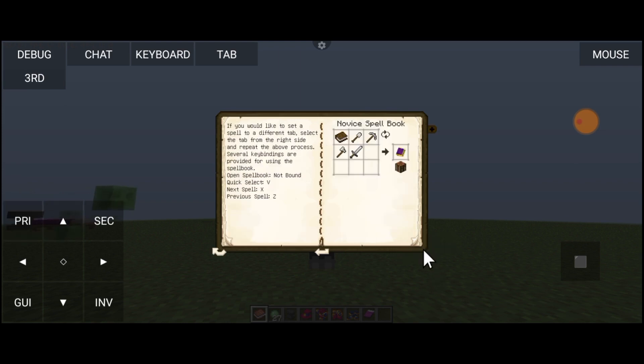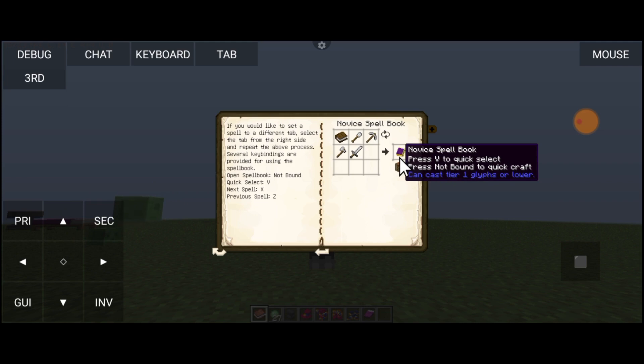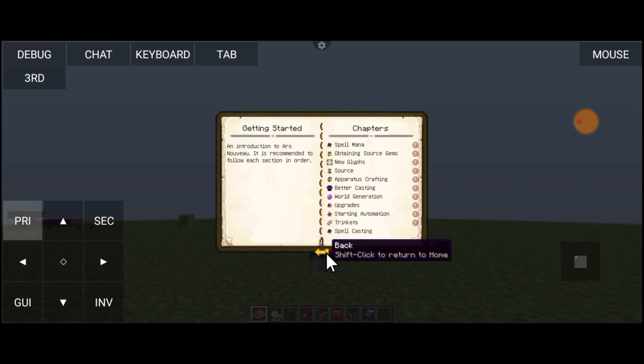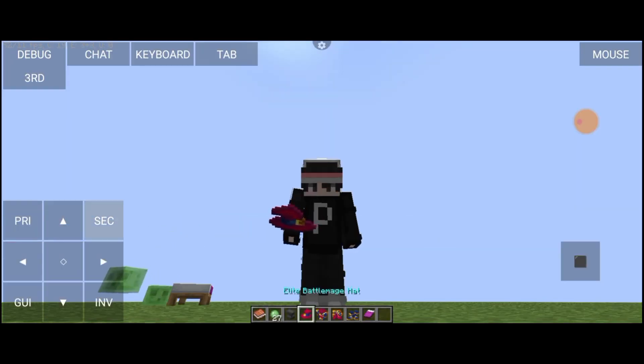Kita pertama coba getting started dulu. Di sini kita bisa spell casting dengan cara ini: bikin buku, terus kalian bisa dapat novice skill. Gunanya itu untuk pencet P untuk quick select, notebound quick craft. Di sini ada quick save P, next spell X, dan juga skill sebelumnya. Ini untuk open spell box. Kita belum masang kodenya di kontrol setting-nya.